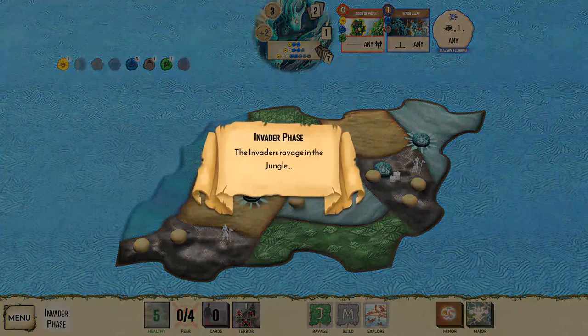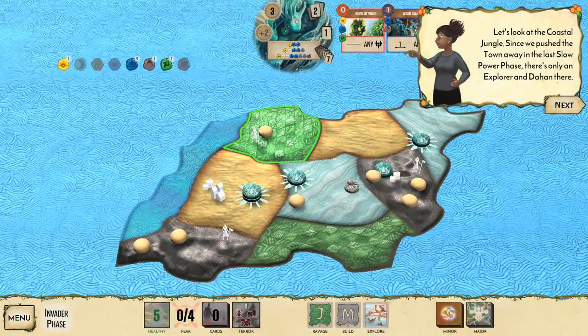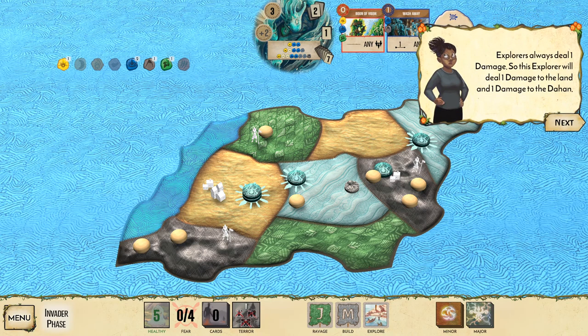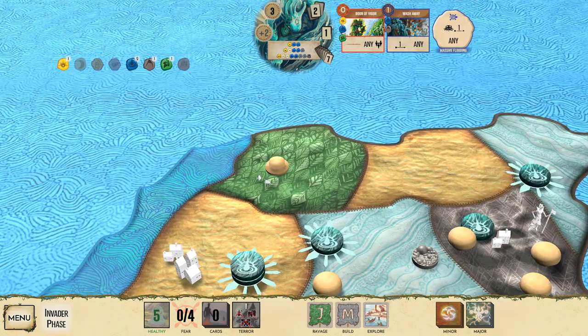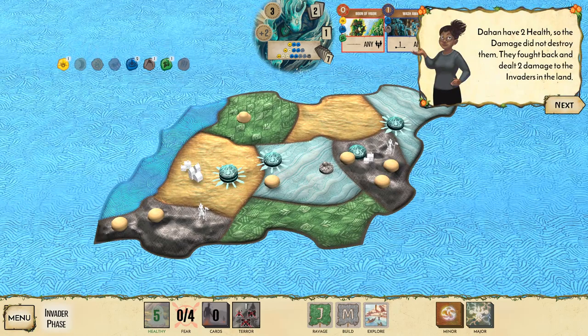Finish playing cards — fast abilities first. Boon of Vigor targets a spirit, and when you target yourself you get one energy. Now it's the invader phase: there's a jungle card in the ravage slot so they'll ravage any jungle with pieces. Since we pushed the town away last slow phase, there's only an explorer and a Dahan there.